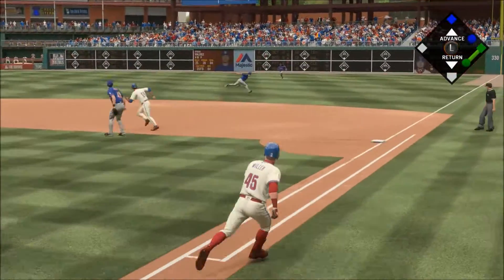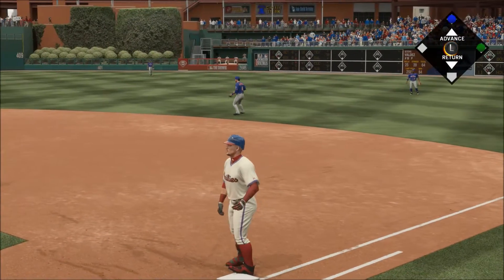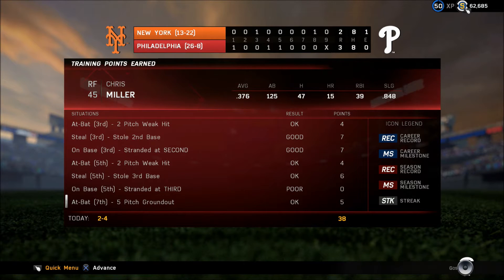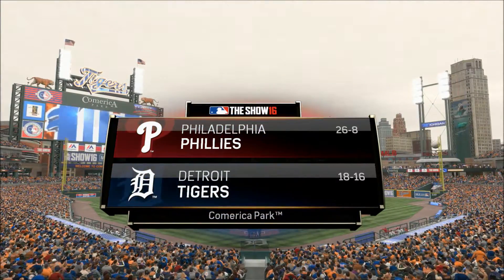Grounded to the right — a diving try but he can't haul it in, it's through for a base hit. Rajay Davis — he took a two-run homer away from David Ross. How you liking this?